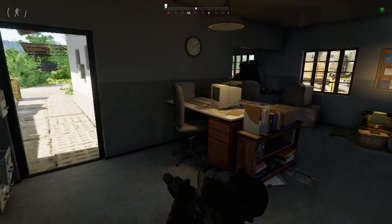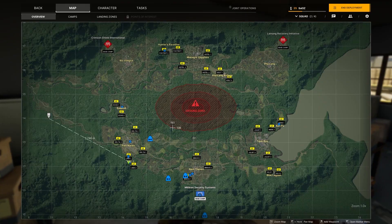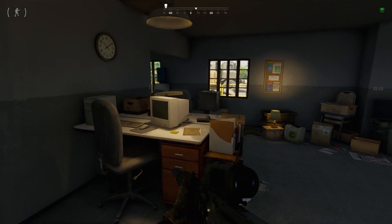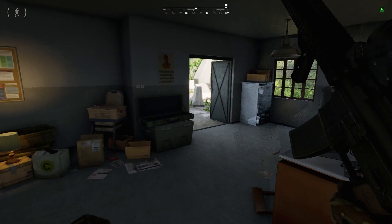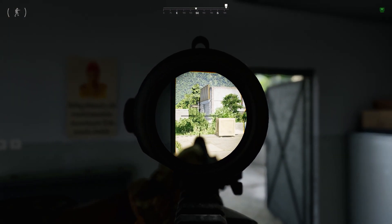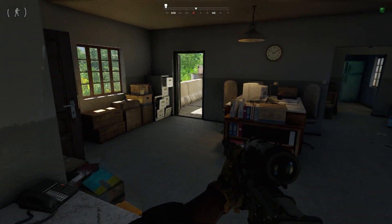Welcome to this new task guide. We are located at the YBL bunker right now, but we are on top this time and not down below. We're in the small shack outside — the ramp is right here — and as you can see, the AI spawned here as well.